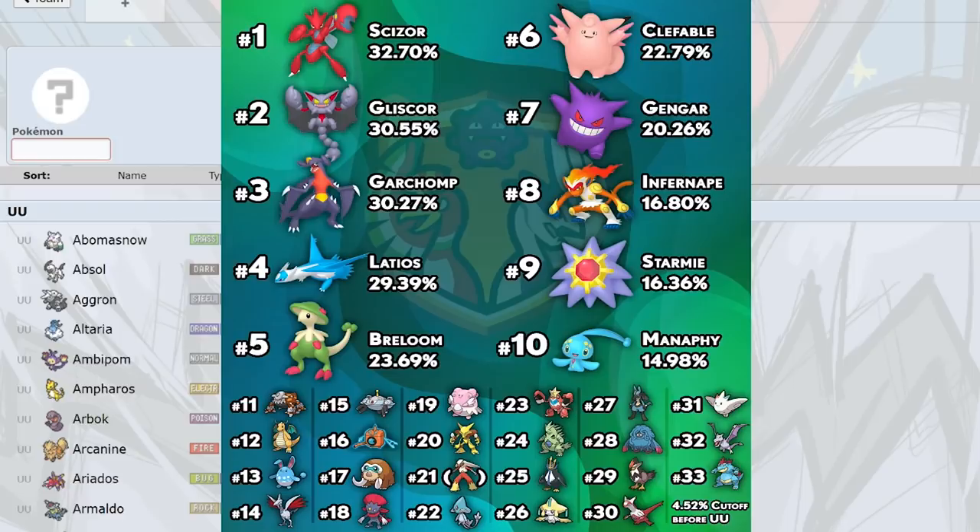I absolutely love Gengar in a metagame where there is no Pursuit. This is what Gengar wished it was in Sword and Shield. There are no good Ghost resists here, and all the Ghost resists get blown back by Focus Blast. For the most part you just bring it in and click specs Shadow Ball. If Stealth Rocks are up, special defensive Gliscor cannot switch in on this Pokemon very well either.